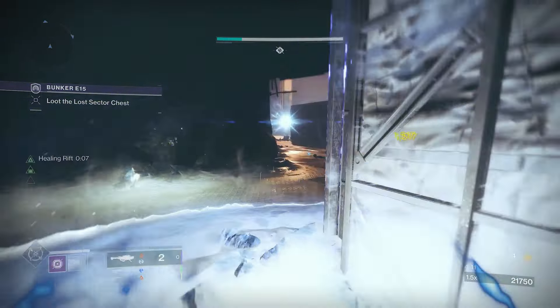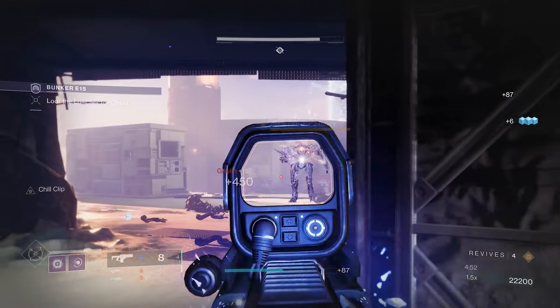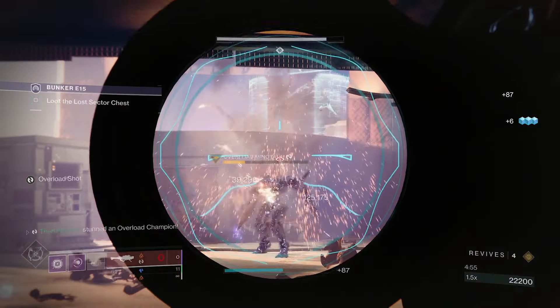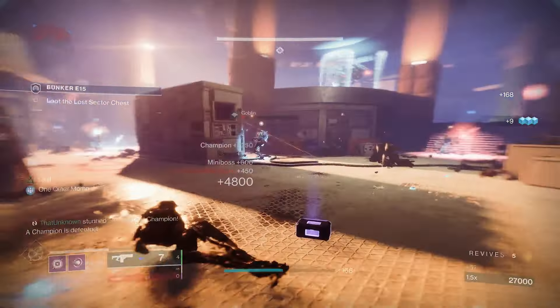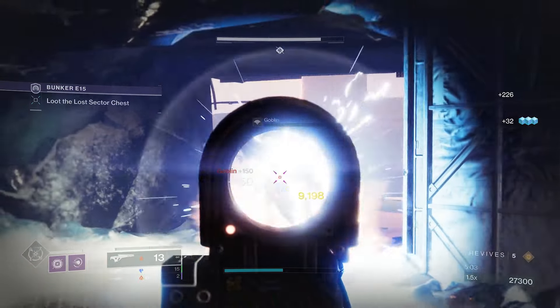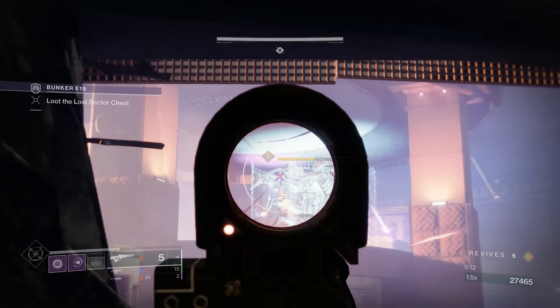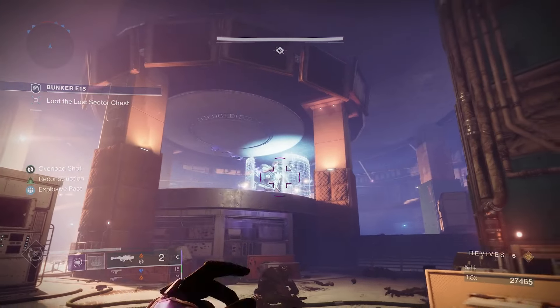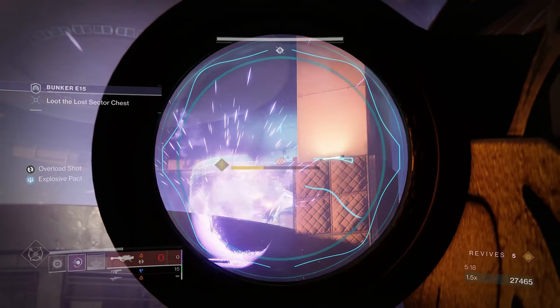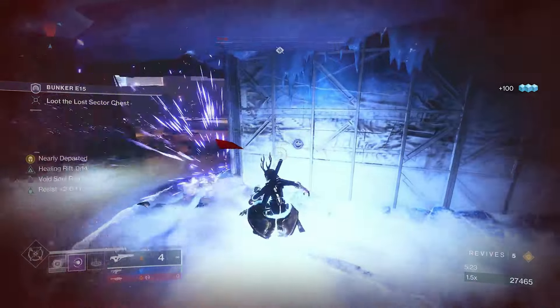Once we do enough damage it's going to spawn some champions — I think it's two Overloads. There's one Overload, and there should be one more. This is the best spot to be; you want to stay safe. This corner is great for staying alive, and the boss doesn't pay too much attention to you because it's usually focused on the other ads. Oh no — he moved, he's right here!